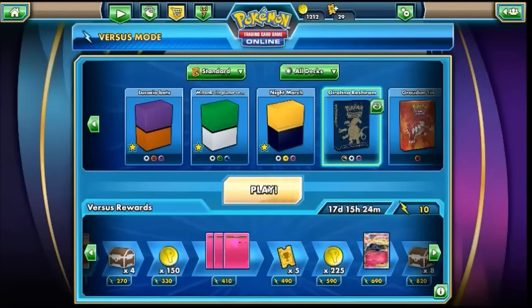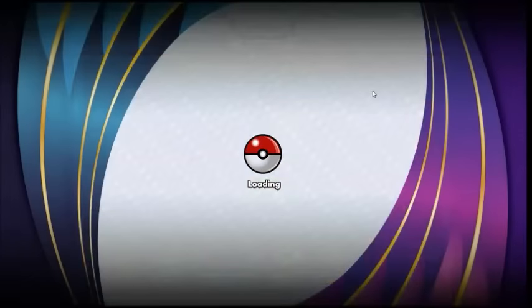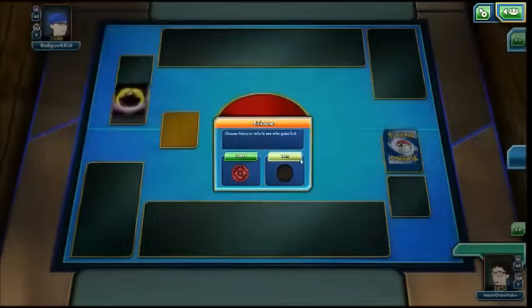We're going to see if we can get a battle with Speed Giratina, just to show off the strategy a bit more. I had a battle earlier on, unfortunately it was interrupted halfway through — it really showed off the strategy well, I didn't have the best first turn but on the second turn the whole strategy pulled off. But it looks like we've got another battle here.